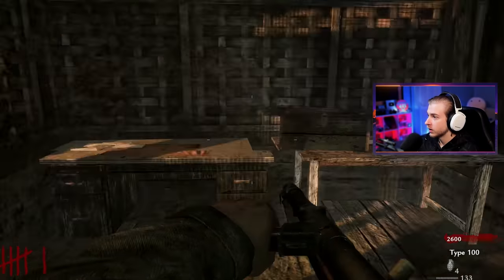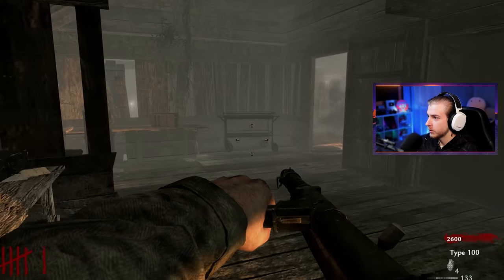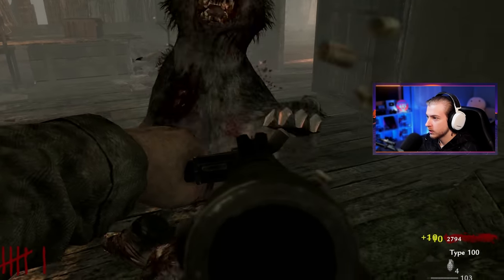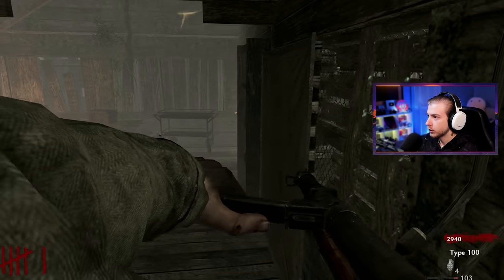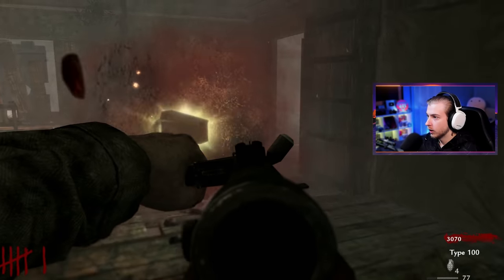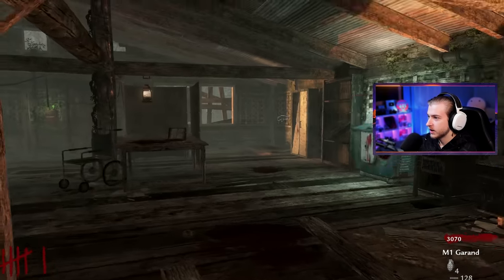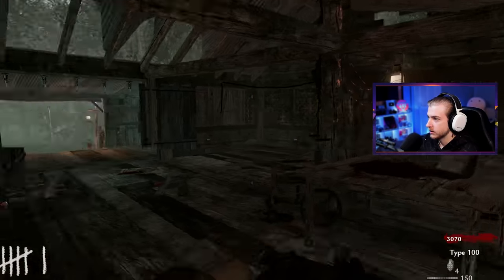Oh no, it's dogs — this is what I was warned about. I think I'm probably safe in here as long as I can hold them back. They look like wolves, those aren't dogs. Reload faster! Max ammo — we're good, we're chilling. That was kind of scary. Is there anything else to do here? It costs 1500 to use the zip line — that goes all the way up to the top.